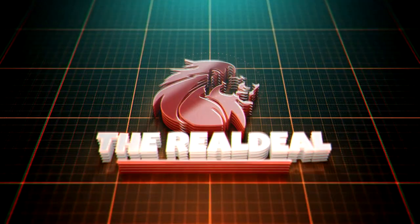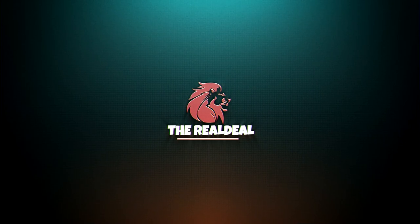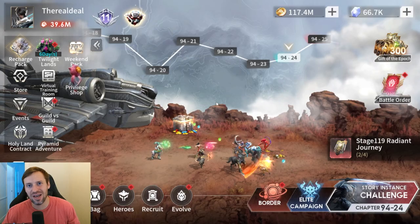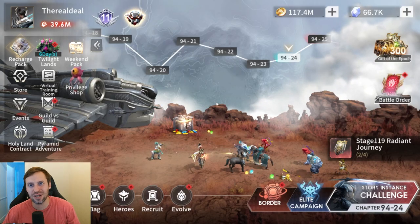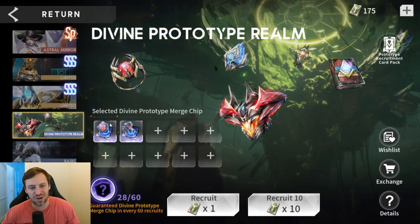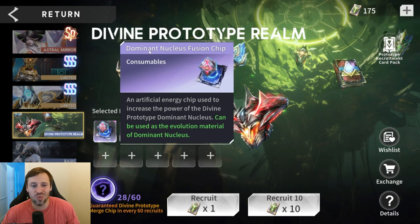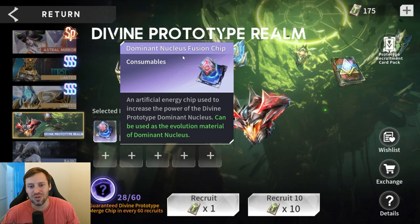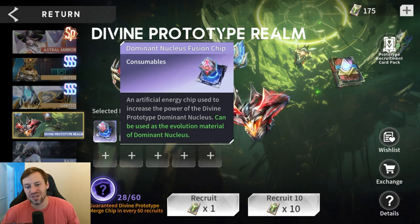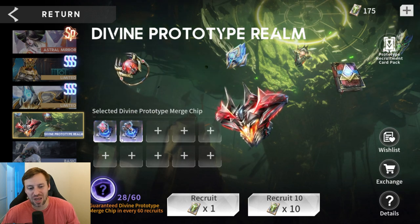You are now tuned in to the real deal. What is up guys, it's the real deal, welcome back to the channel. We are going to be pulling divine prototype cards today, and for me it's always about getting that dominant nucleus for your summoners — it just makes your damage go through the roof. It's a no-brainer for me.